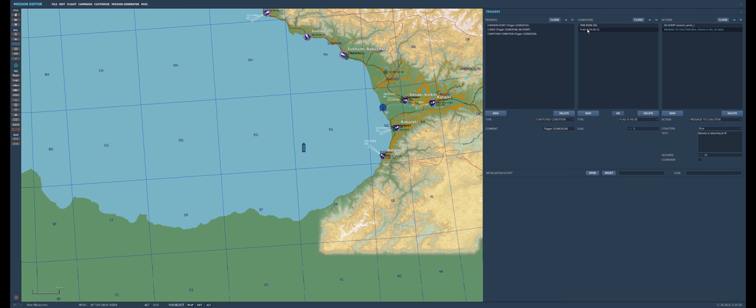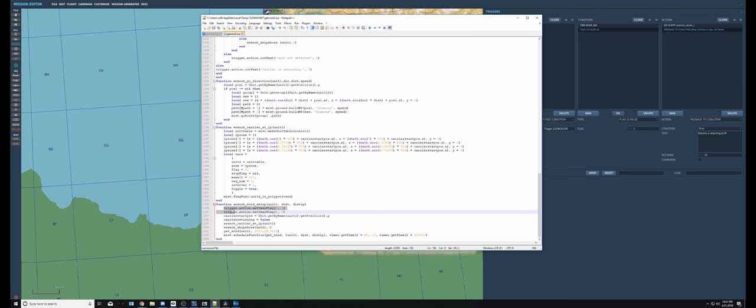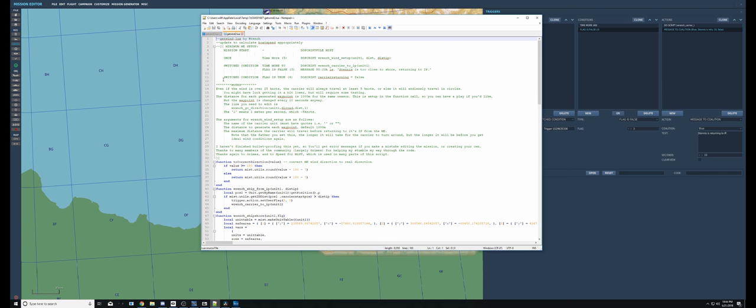For Lua guys who want to change which flag this uses, scroll to the bottom of the script and it's those two lines right there. The reason I didn't put those as arguments in the function is just so guys who aren't as familiar with Lua don't have a ton of stuff to set up — keeping it as simple as I can, with the obvious exception of having an eliminatable argument in there for a thousand meters. But nobody's perfect.